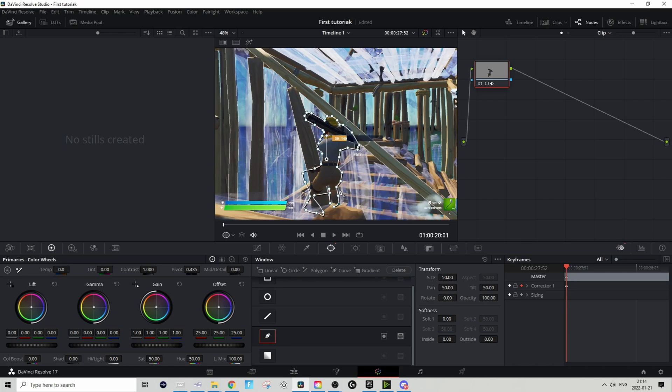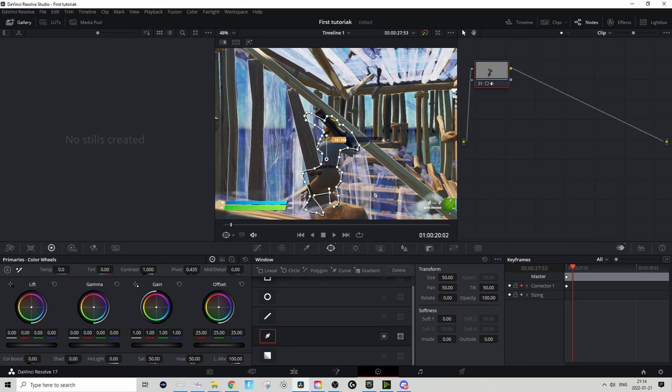So basically like this I masked the whole thing and connected them at the end. Then you just go frame by frame and correct the dots until you finish the whole clip.